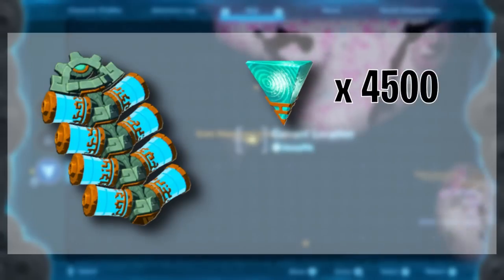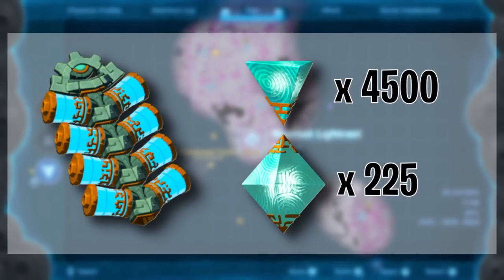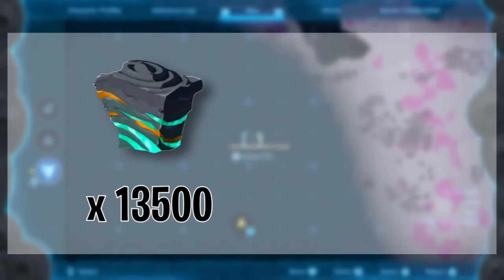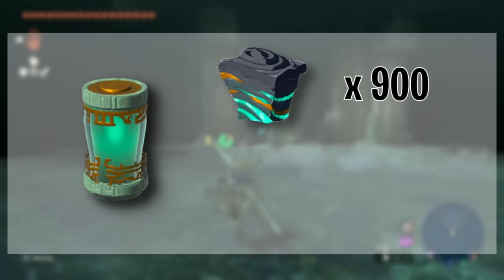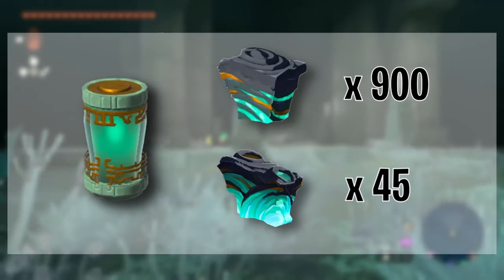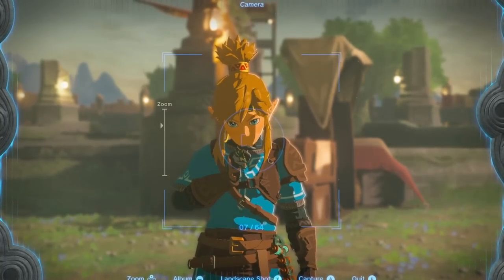If you want to have all 16 batteries, you'll need 4500 Zonite energy crystals or 225 large Zonite energy crystals. In simple terms, you'll have to farm 13,500 Zonite or 675 large Zonite. A full battery requires 900 Zonite or 45 large Zonite. But before you start getting upset, listen to me.